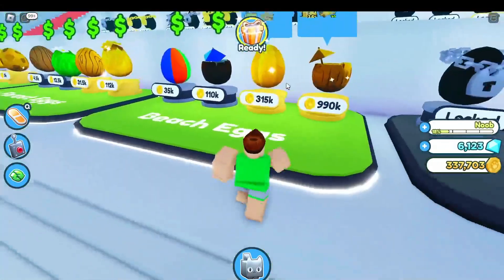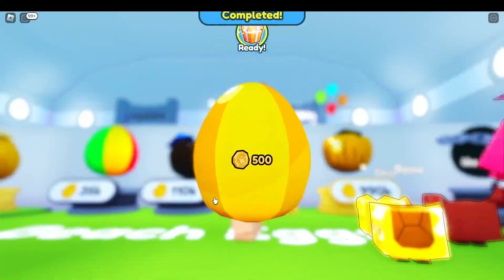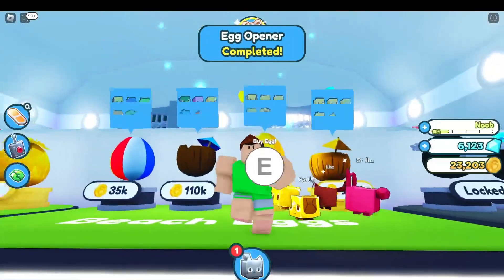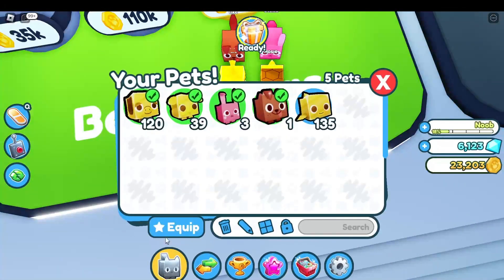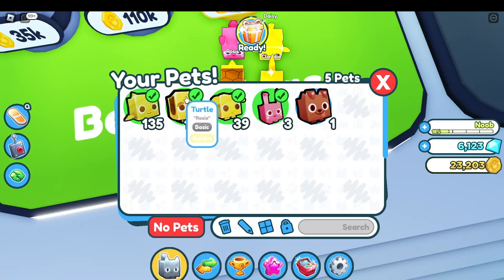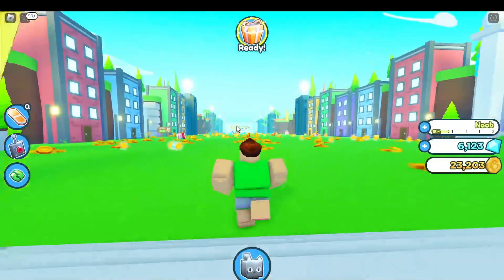We are here and I'm gonna click E. This is the question — basically it's the same one. Wait, this one is better than the other one I bought. This one is 135, the other is 100. Let me try my pets out, level up, and unlock the next world.